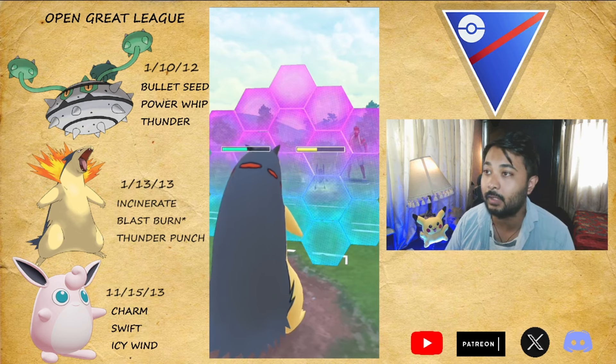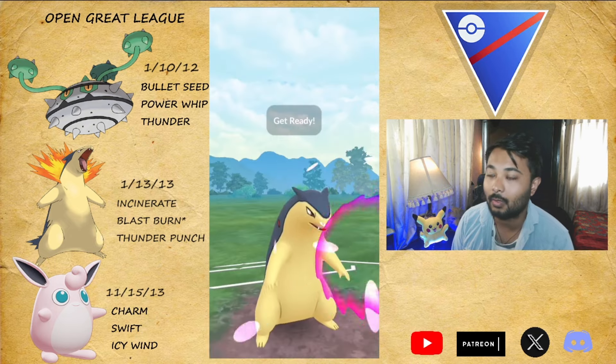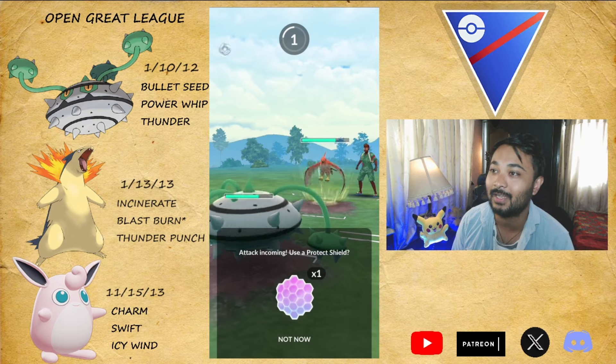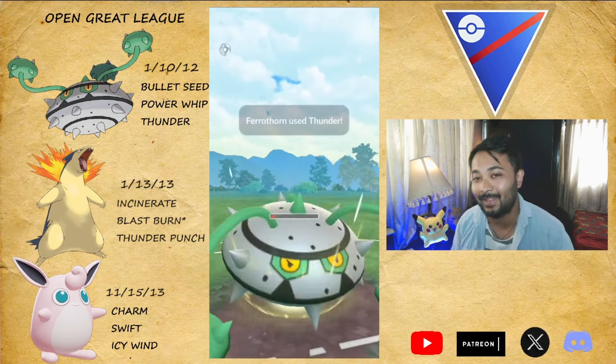First battle they come with Girafarig. A lot of people are running Low Kicks — let's invest one shield and farm them fully down. Just a reminder, these are beginning-of-season battles so don't expect hardcore amazing battles. We go for Thunder Punch against Girafarig, they shield, and we go for Blast Burn next — they don't shield it, one-shots that guy. Then it's Talonflame in the first battle. I come in with Ferrothorn to catch something, they have Fly, possibly Brave Bird too, so I go for Thunder and they don't shield it.